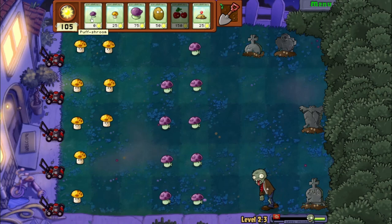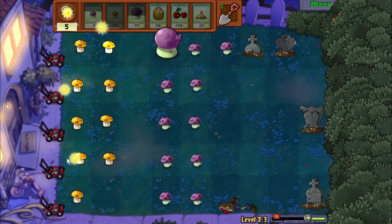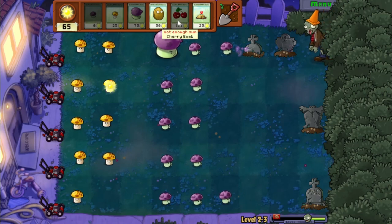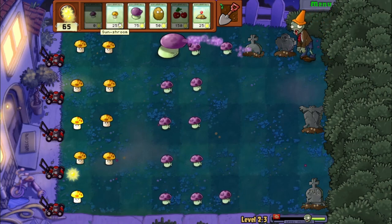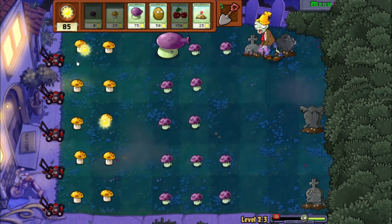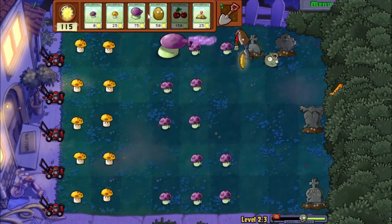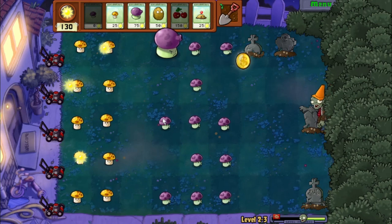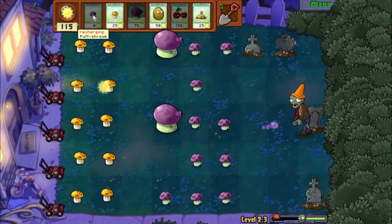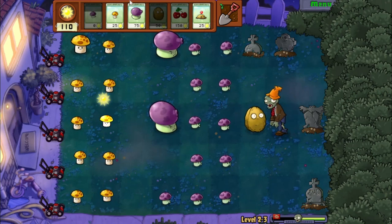Alright, I got enough for Fume Shroom. This plant will fire projectiles that pass through all enemies, which is pretty nice. It also has more range than Puff Shroom, so that's also nice. I'm going to help out with Walnut as well.